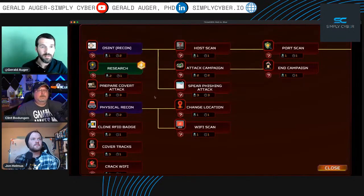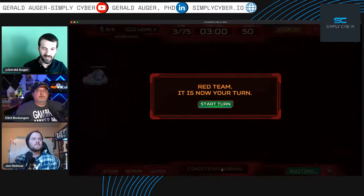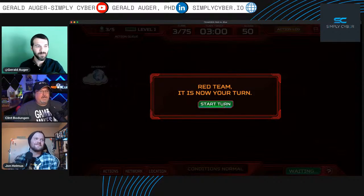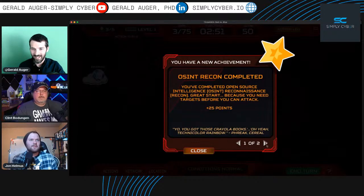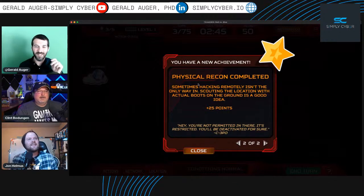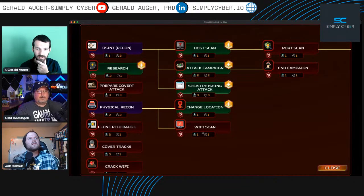Let's complete our turn since we don't have any more actions available. Conditions normal — that lets you know if you're running an attack campaign or soloing. OSINT complete! We got 25 points. And we did physical security recon — another 25 points. It looks like certain things have unlocked.